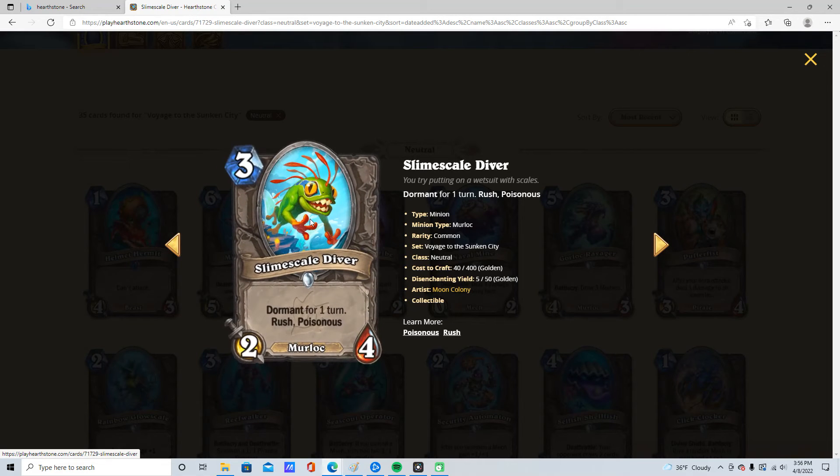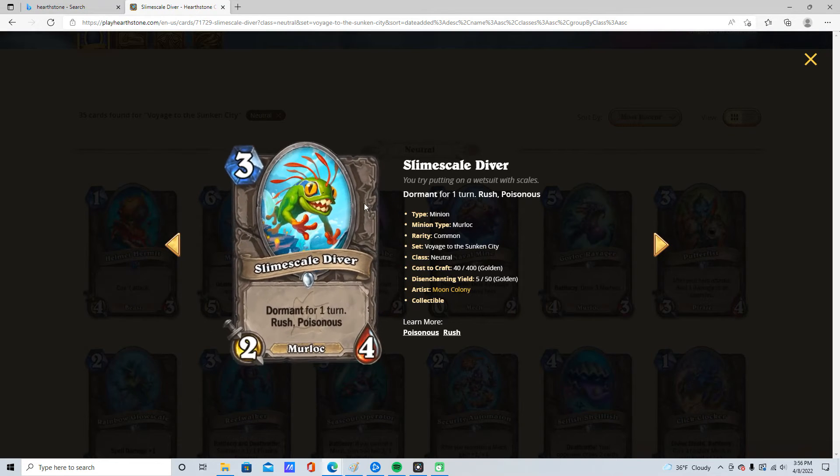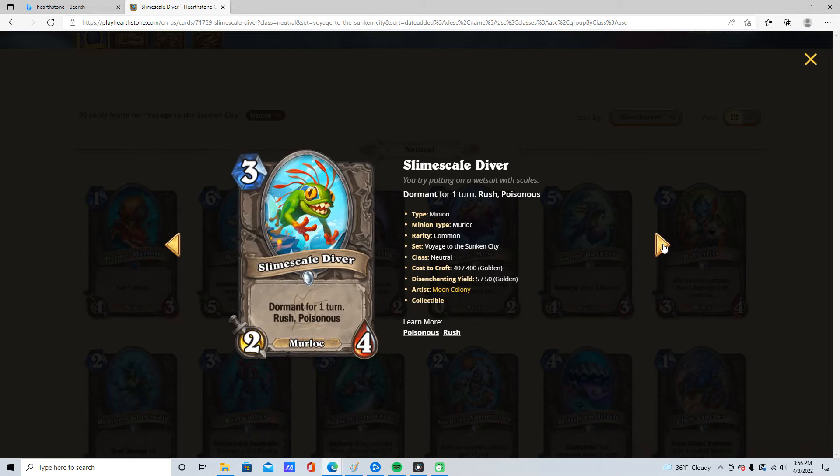3 mana, 2/4, Slime Scale Diver. Dormant for a turn. Rush, Poisonous. It's a Murloc. Doodoo. 1 star. Like, do you really want a delayed poison like that? Not really.